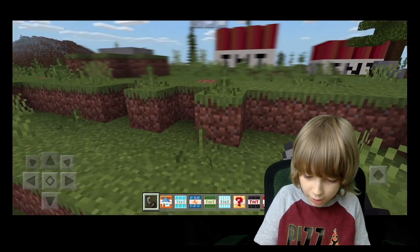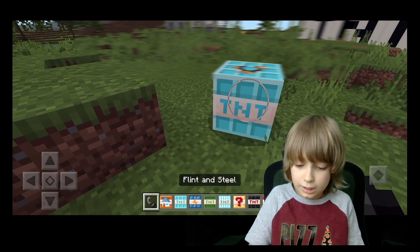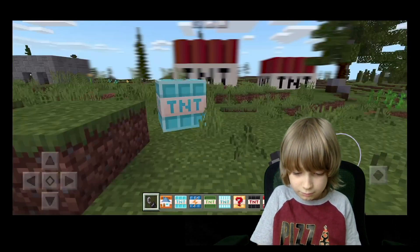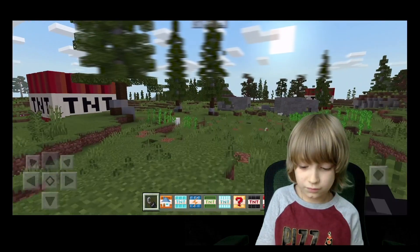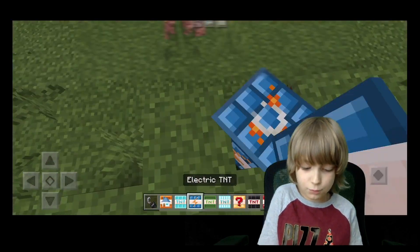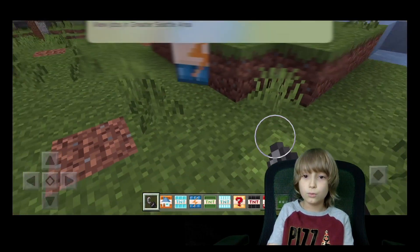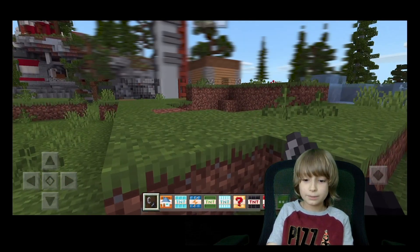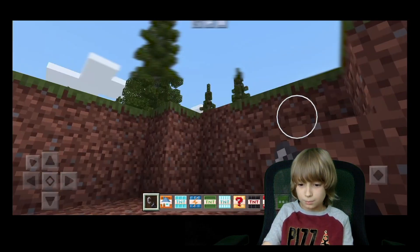Let's go with the Ice TNT. I already know what it does — it just spawns a lot of ice. What else do you think? Electrical TNT? Let's see what Electrical TNT does. Ooh, that's a big TNT — look at all this massive spot.